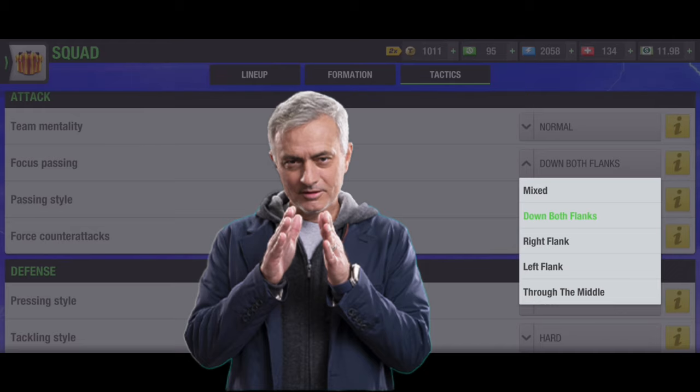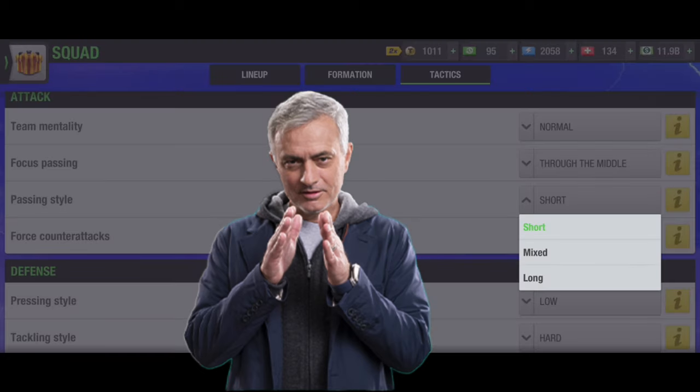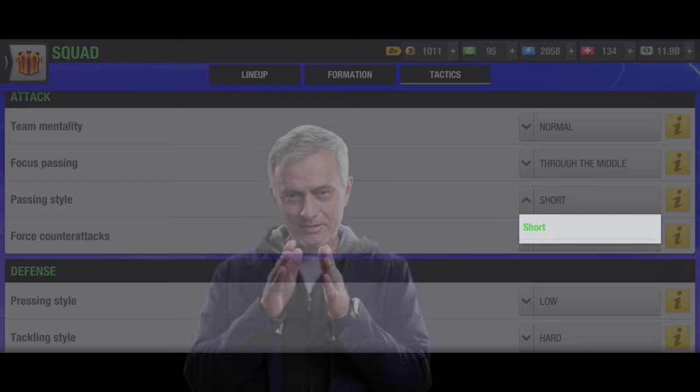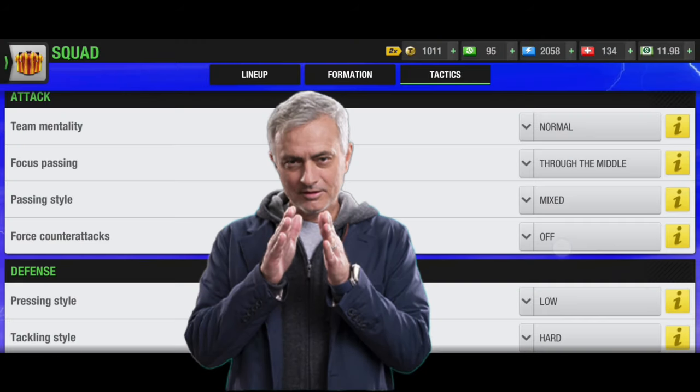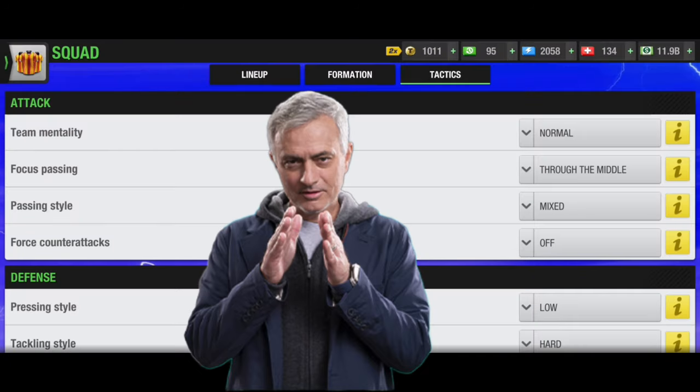It is not wise to give you any set tactics. I'm giving you just a default tactic you can use, but it's not going to work against every opponent. You'll have to understand your opponent's formation and players, and then decide. As you can see, you can go for 'through the middle' as your formation's strength. You can also go down both flanks if your opponent is not having DL and DR.